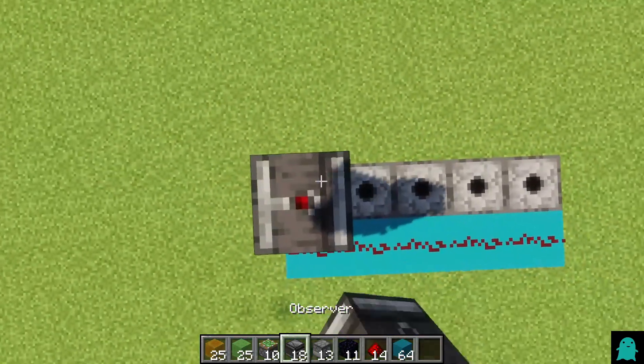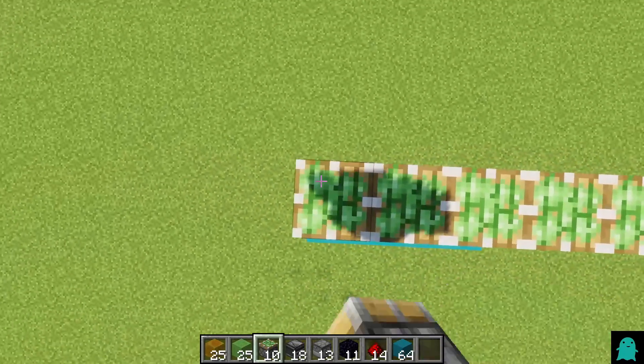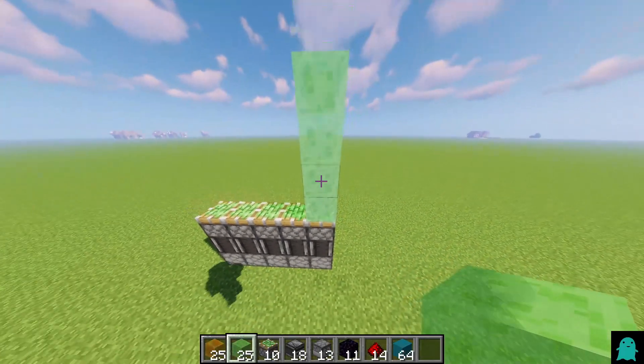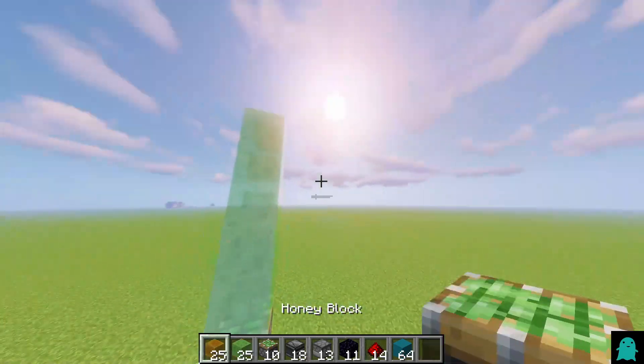After that you want to place your pistons on top like this, and then your sticky pistons here. After that you want to alternate between honey blocks and slime blocks and build a five-block-tall tower or pillar.